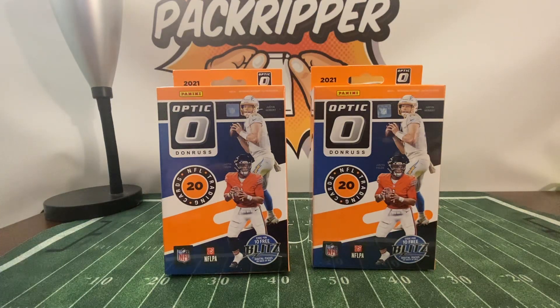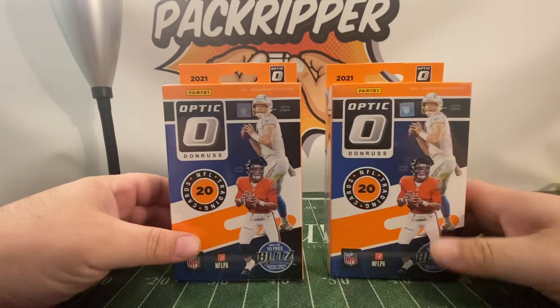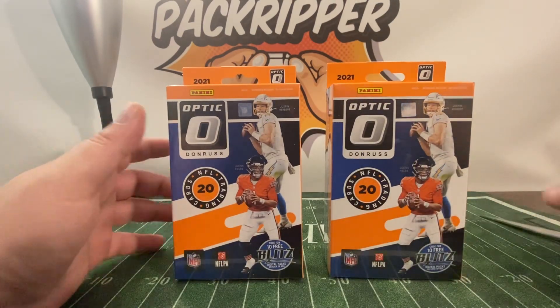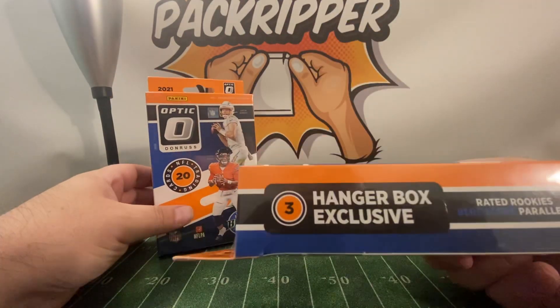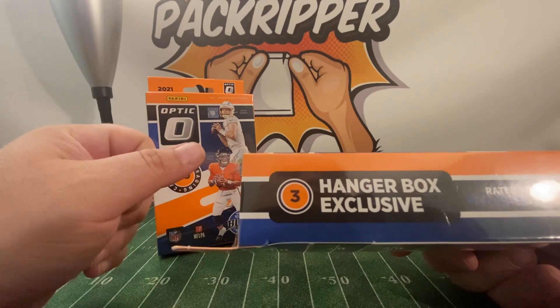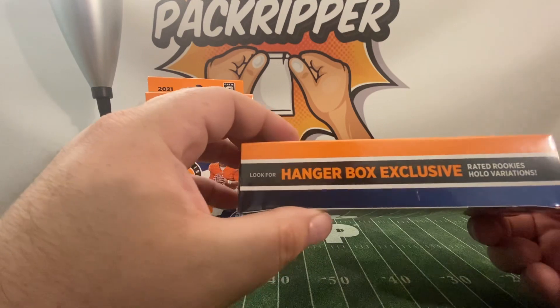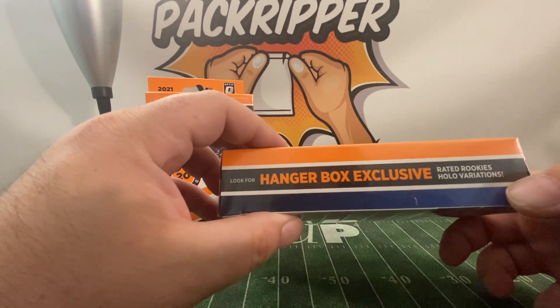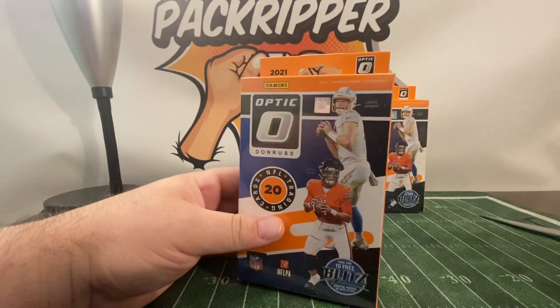What's up YouTube? Pat Kripper's back with another box opening. In this one we'll be opening up some 2021 Donruss Optic Football Hanger Boxes — one of my favorite products and in one of my favorite formats. I got these from the Walmart website, paid $21 each. We could pull Downtown three hanger box exclusives — three Blue Scope Parallels Rated Rookies — and also Hanger Box Exclusive Rated Rookie Hollow Variations. With that being said, let's tear into it.